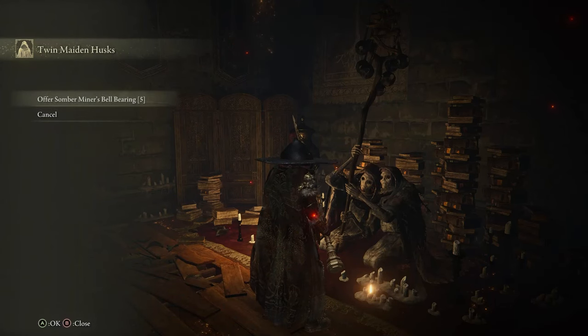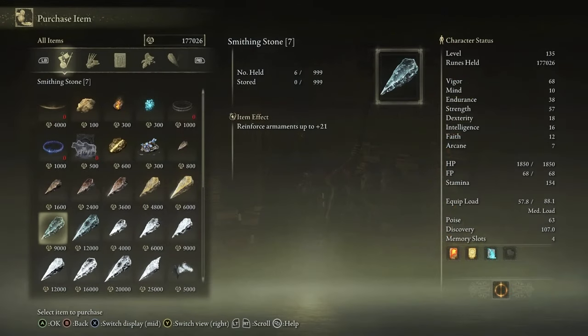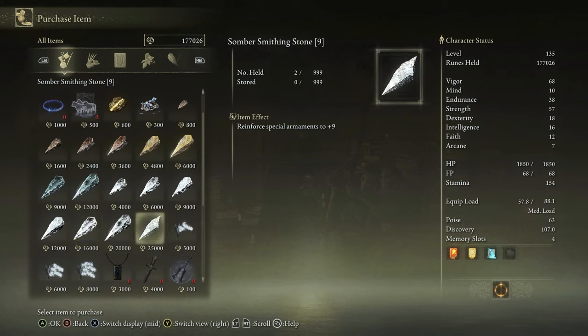After you go into that room, defeat the enemies there, and pick up the bell bearing, you are going to use this bell bearing at the Twin Maiden Husks in your Round Table Hold, which you should be very accustomed to right now. You're going to unlock the Somber Smithing Stone number 9. It's only one — there is no number after nine. It will instead change into a different kind of smithing stone that you're going to need, but we'll talk about that in a future video. I hope you guys enjoyed and thank you so much for watching.